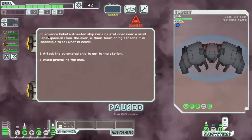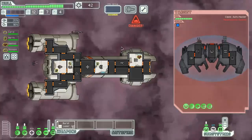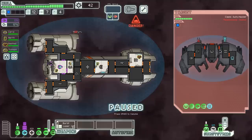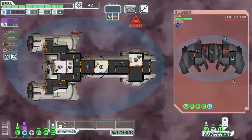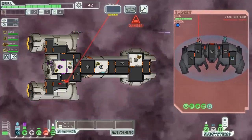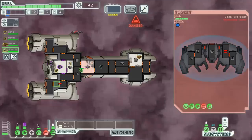And that is a much bigger ship — an advanced Rebel automated ship stationed near a small Rebel space station. Without functioning sensors, it's impossible to tell what's inside. We can attack the automated ship and try to get into the station, and I think we have to do that. Get our shields up, and our evasion chance. He is hacking my engines — that is very, very rude. He has an ion weapon to disrupt my shield, and then once he succeeds, a beam weapon to do a lot of damage. We're going to want to shut down those weapons as quick as we can. There's the beam weapon, and there goes my artillery cannon. We traded — he lost his weapons, so we'll be fine.